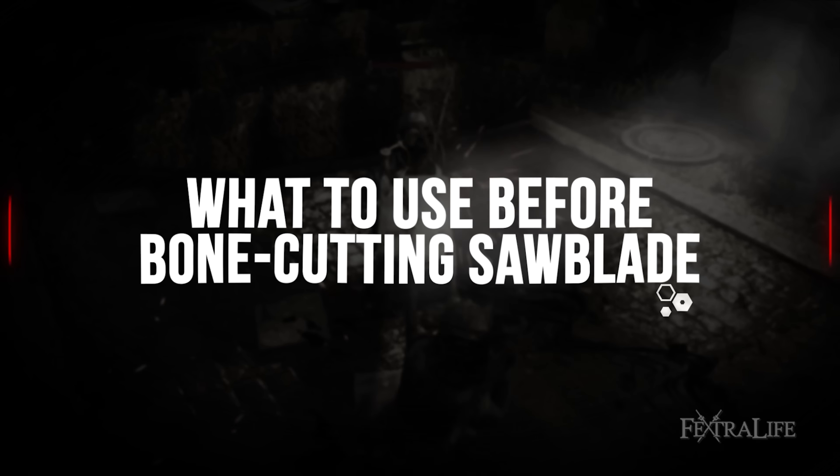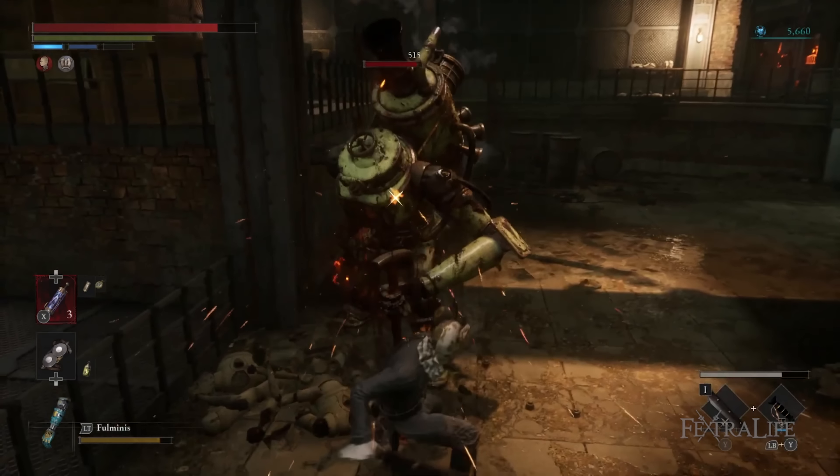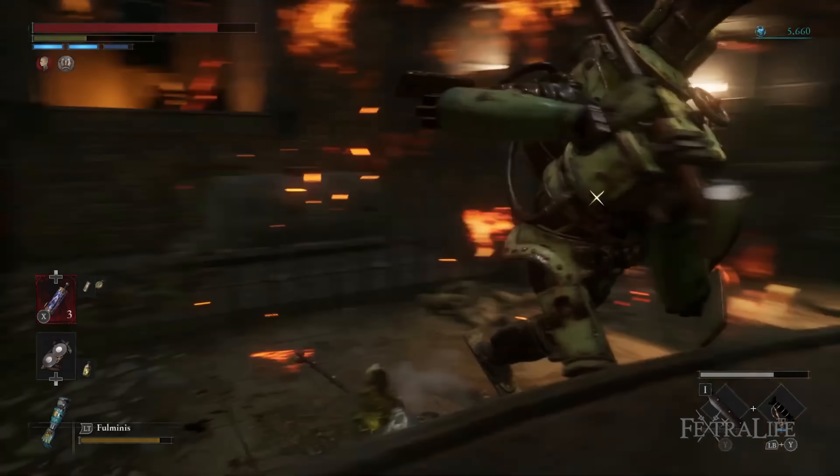The Booster Glaive is similar to the Saw Blade in that it is a large greatsword, albeit with less range. Using this and combining it with the Puppet Saber Handle will make a similar though weaker weapon. If you didn't choose the balanced class at the beginning of the game, I suggest using the handle you got from your starter class instead of the Puppet Saber Handle.